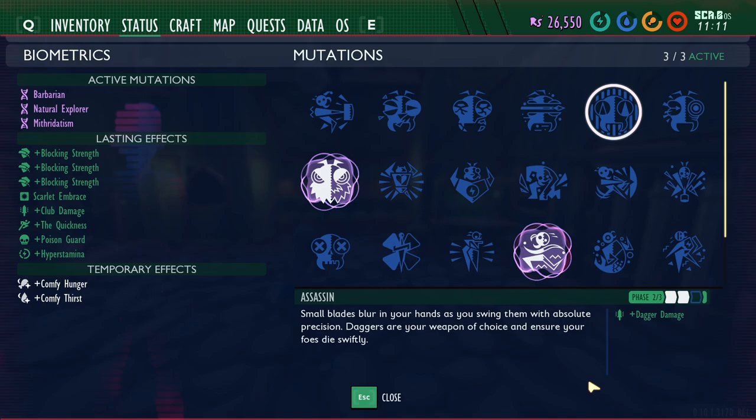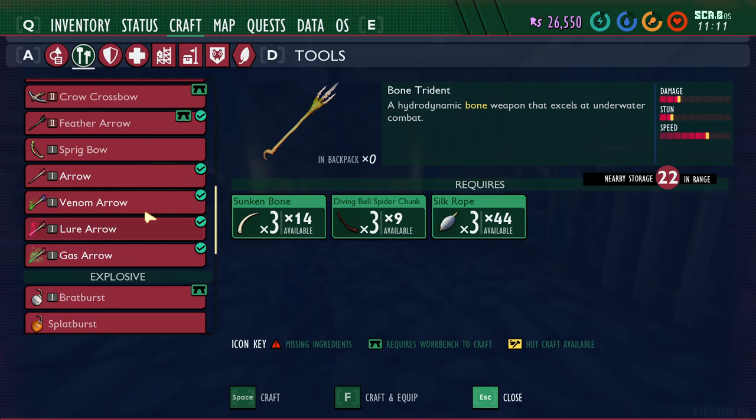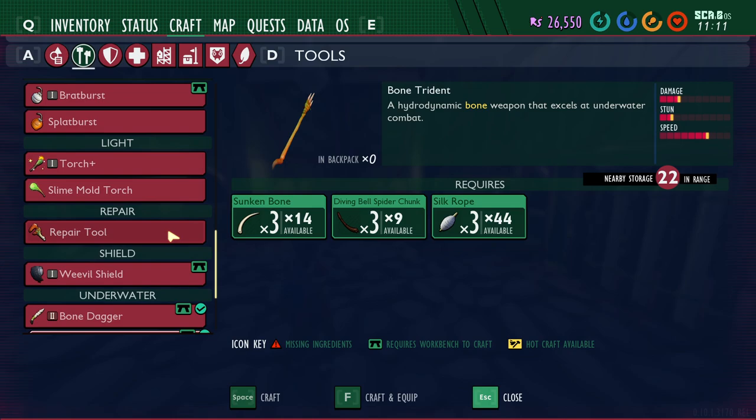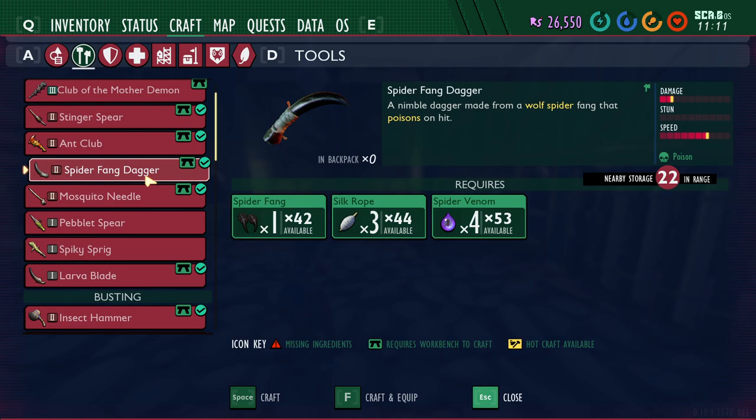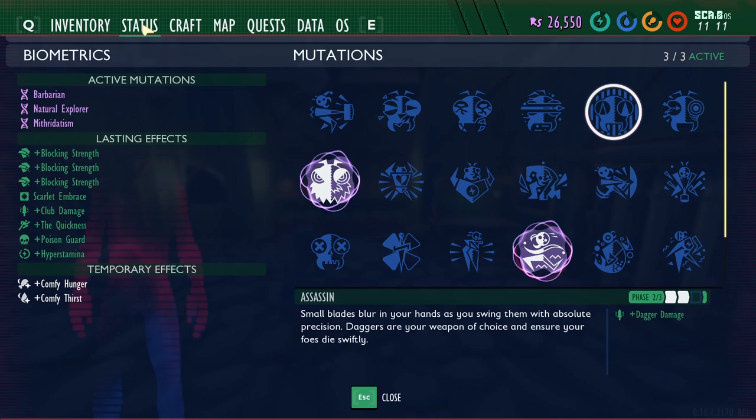Fifth is Assassin, unlocked by killing 50, 100, or 200 creatures with a dagger for phases one, two, and three, increasing dagger damage by 10%, 20%, or 30%. The daggers in the game are the Peblet Dagger, the Bone Dagger, and the Spider Fang Dagger — probably the best one. Daggers have a higher attack speed and can be used underwater to cut eelgrass, and also to cut down weeds and grass stems, though they break much faster than axes.